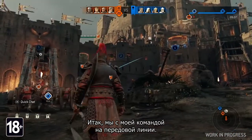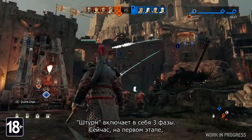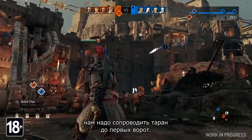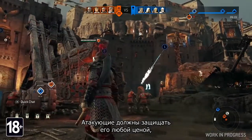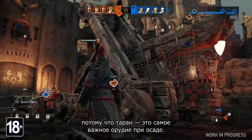I'm currently in the main lane along with my teammates. The mode has three phases. Right now we're in the first phase, and we need to escort our battering ram to the first gate. As attackers, we'll need to protect the ram at all costs, as it is the core element of our offense.